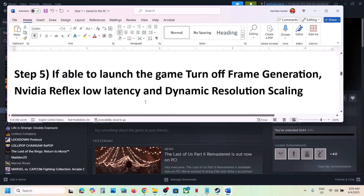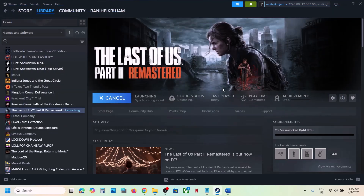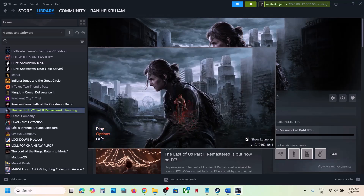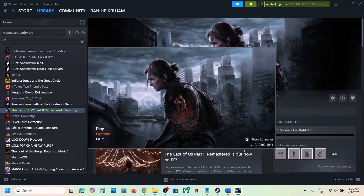The next step — if you are able to launch the game launcher — is to turn off Frame Generation, turn off Nvidia Reflex Low Latency, and turn off Dynamic Resolution Scaling. Launch the launcher first. Once it's open, click on Options. You can see Nvidia Reflex Low Latency — turn it off. Also turn off Frame Generation and Dynamic Resolution Scaling. You can also try switching between Window Mode, Full Screen Exclusive, and Full Screen. Make sure your graphics card is selected, then click OK and launch the game.